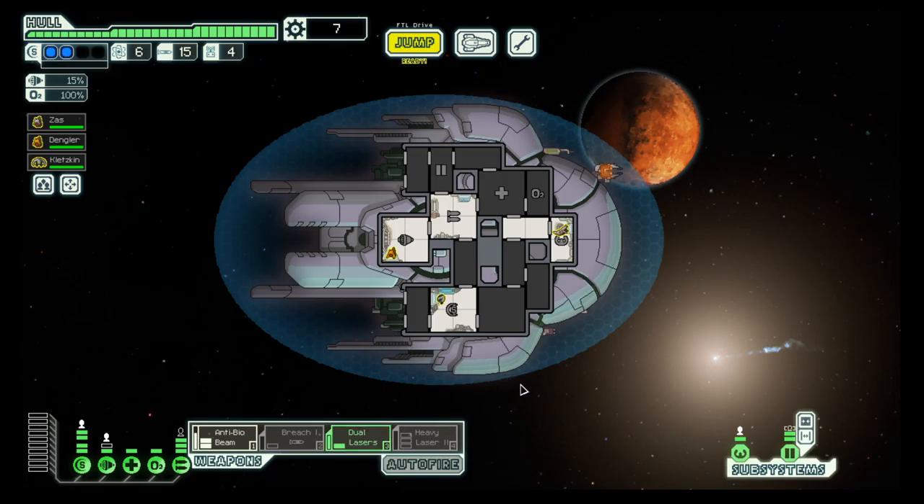They have a missile and they want to get away. This can be tricky. We also managed to get our shields repaired for free, so that's at least something.